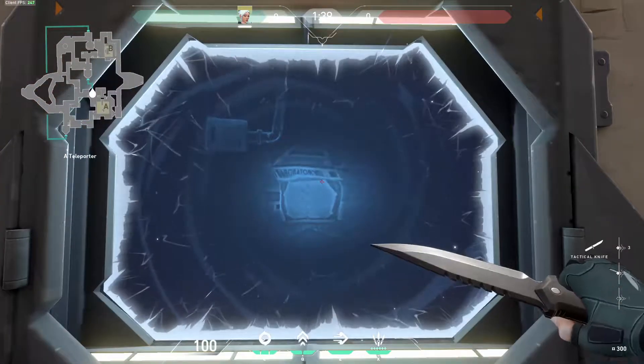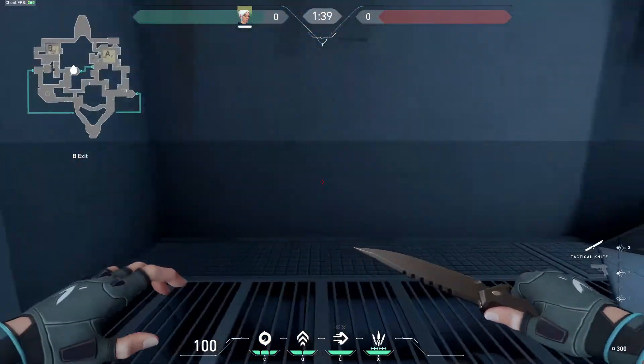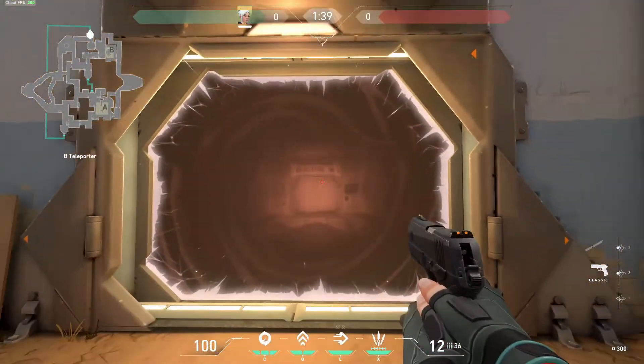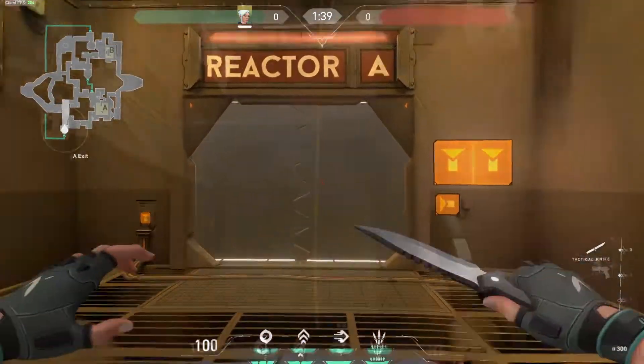Did you know the teleporters on Bind make different sounds depending on what is passing through them? So remember to listen closely — that way you'll know whether it's a person or an ability going through the portal.